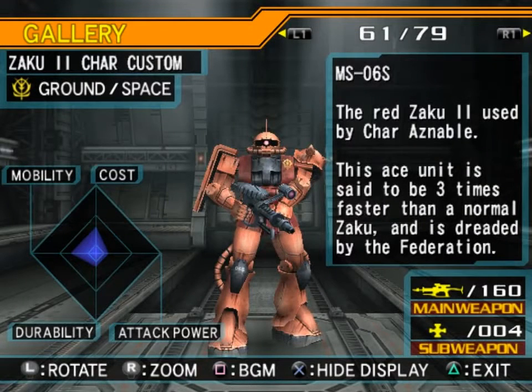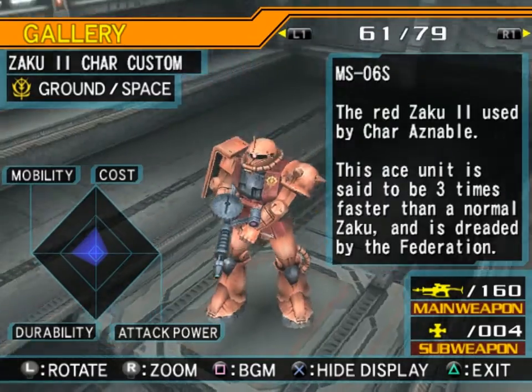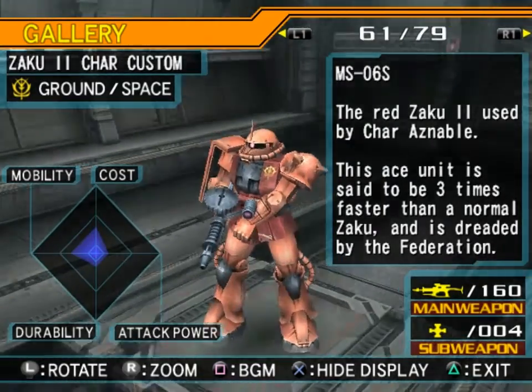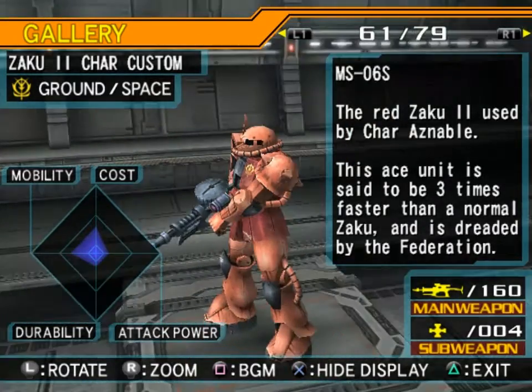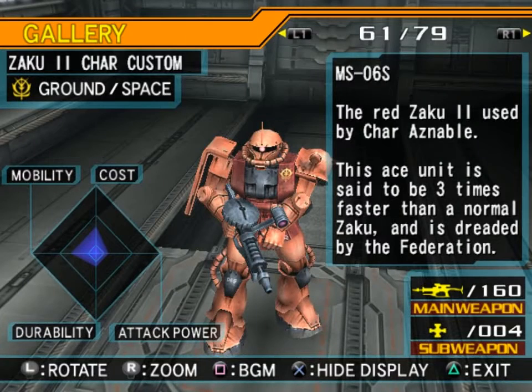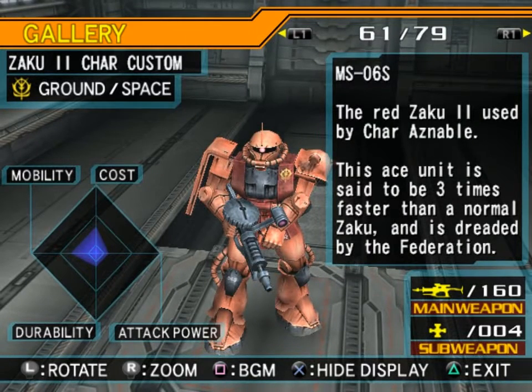MS-06S Zaku II Char Custom — the red Zaku II used by Char Aznable. This ace unit is said to be three times faster than a normal Zaku and is dreaded by the Federation — which of course created a whole meme in Japan that anything that's red is three times faster, like 'a red pen writes three times faster' — mostly as a joke.